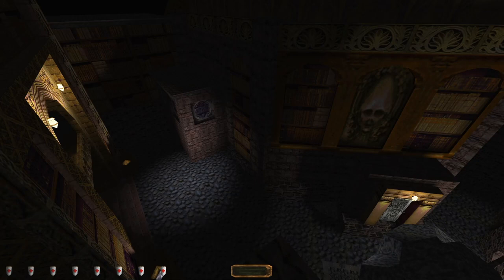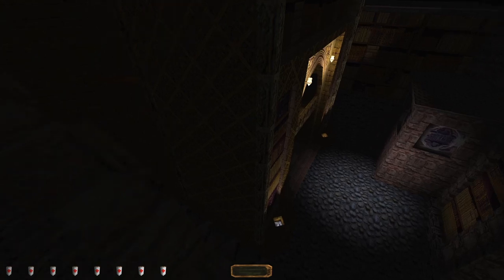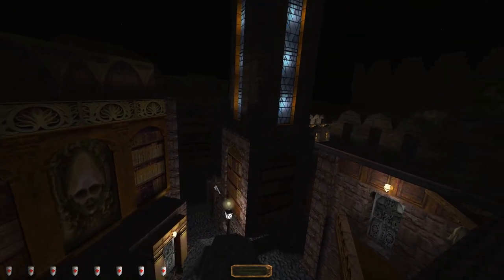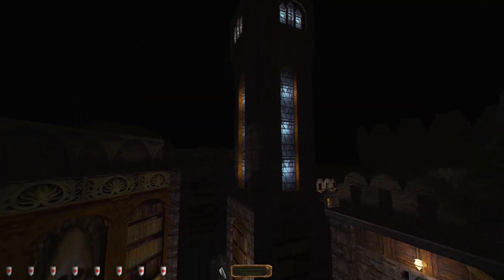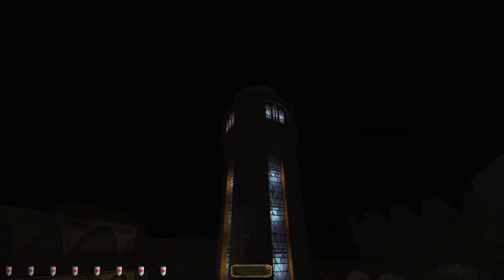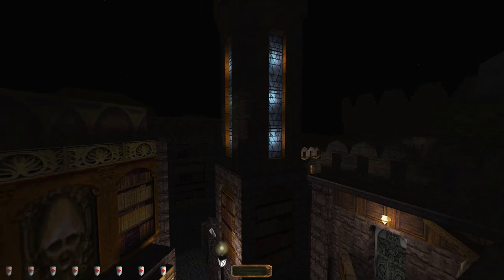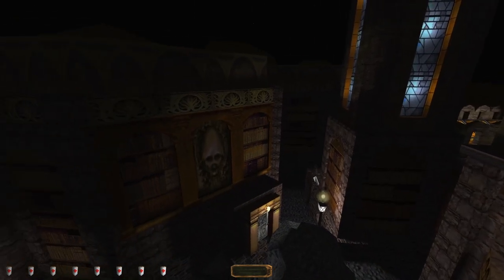Welcome back to the Condemned Catalogues. We have several places we have to go. There's the building with the tower - surely the tower is going to be important, right? Or what we're really looking for: the Condemned Catalog, which we could go over there and do now.